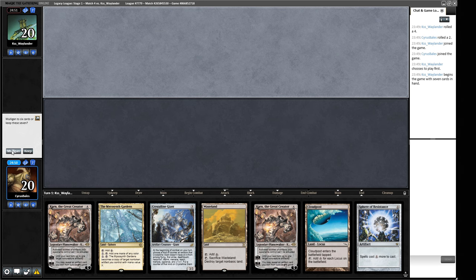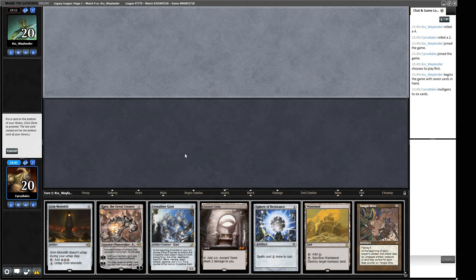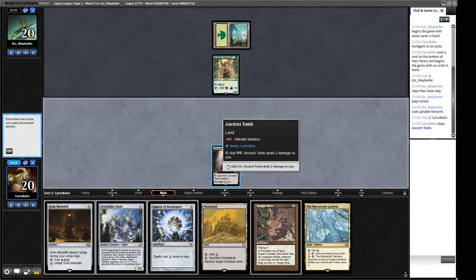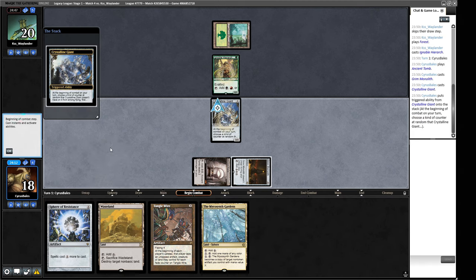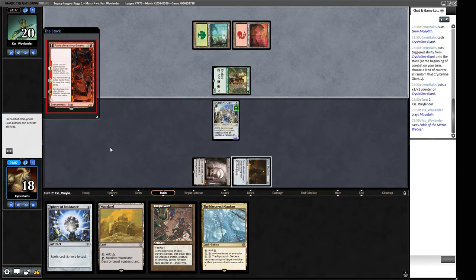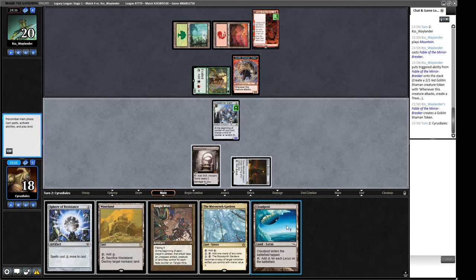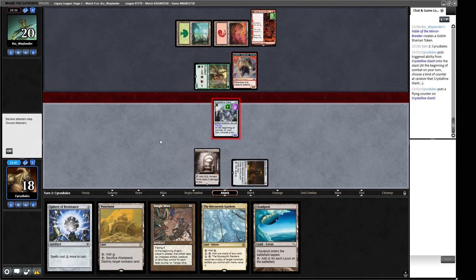Round four opener doesn't play fast enough so we mulligan. We get a nice hand — one card needs to go, probably the Karn. A Noble Hierarch from our opponent — we want to get our threat down and then Tangle Wire. We play turn-one Crystalline Giant, which gets a four-four counter. Our opponent plays Minsc, who can break Tangle Wire — Haste from protection is a little annoying but let's see what our Giant is up to: Flying!